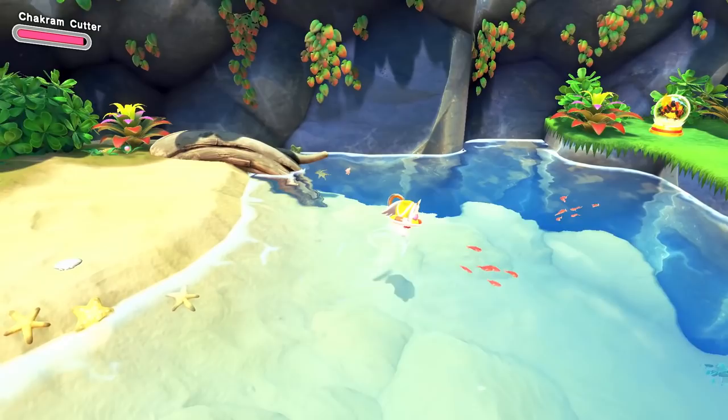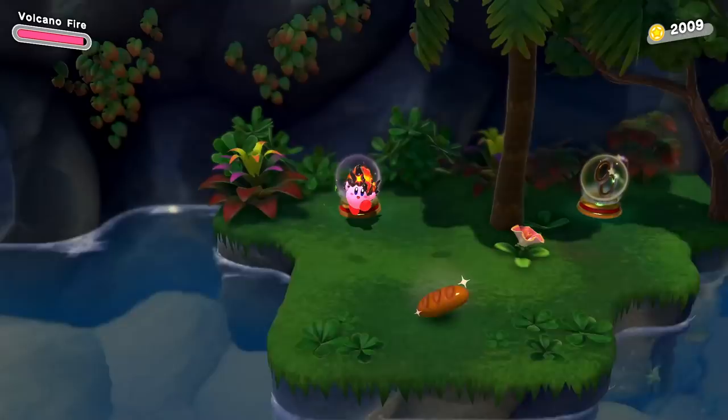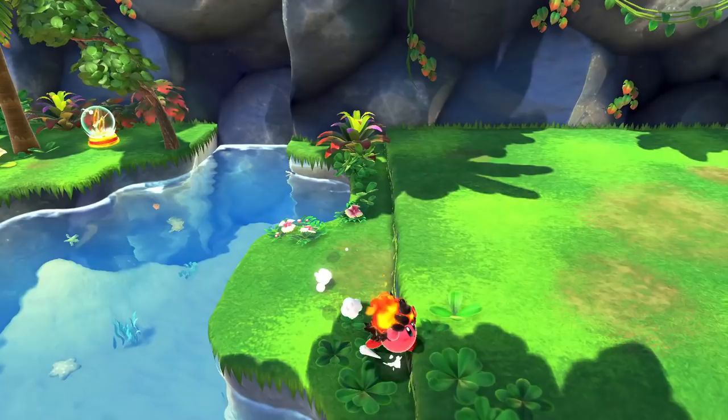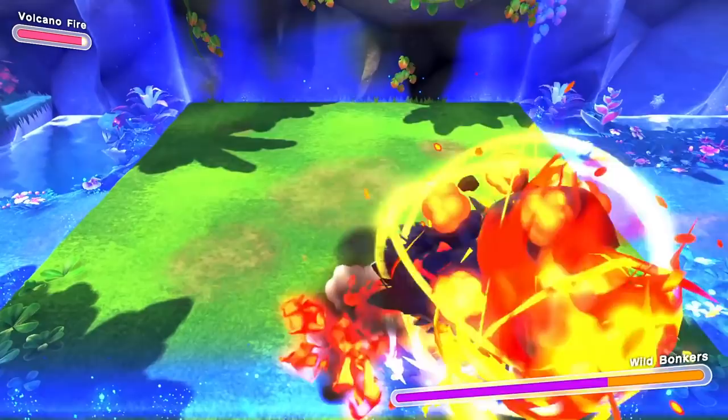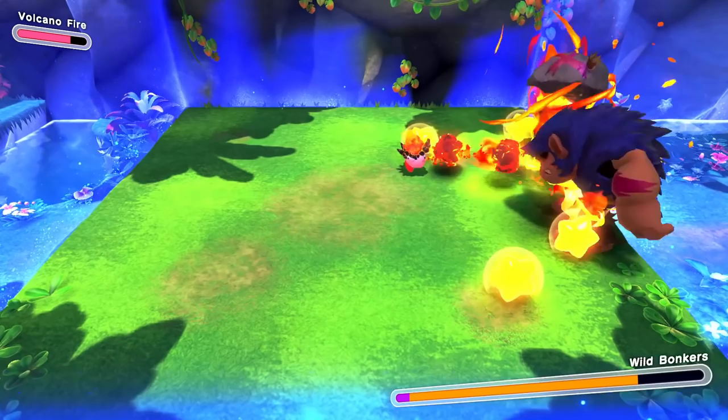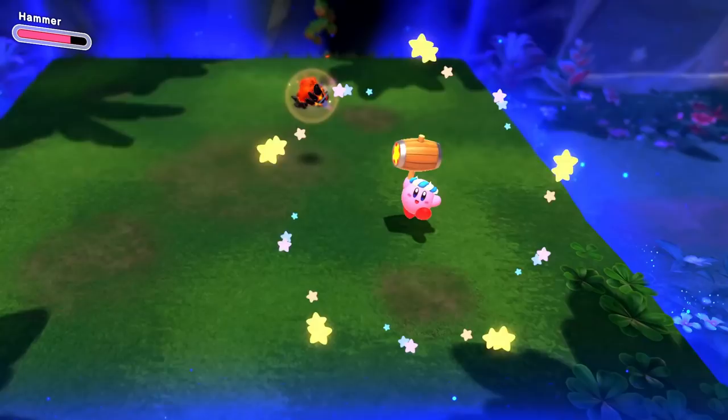All the environments have been so wonderfully detailed, there's always so much going on. We have the double chakram here but there's also our newly upgraded volcano fire — both are looking good. Whoa, we got Wild Bonkers! Does this mean we have hammer ability in this game? That's not good — can I get out of here? Hit him with the fire. Keep hitting him, he's almost down — got him. Now I'll release that and pick this one up.